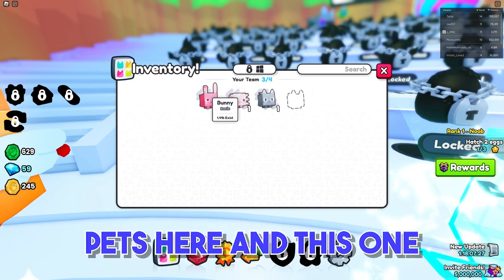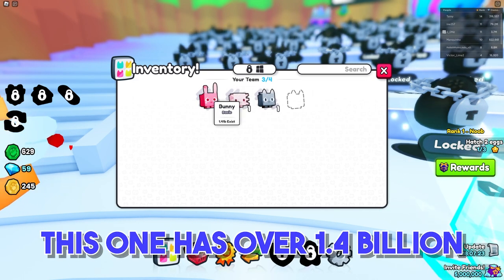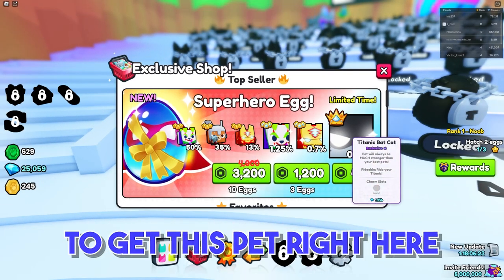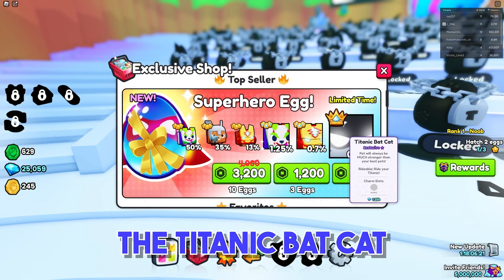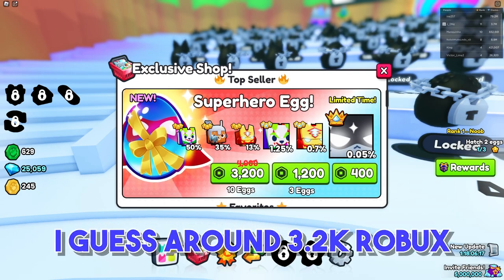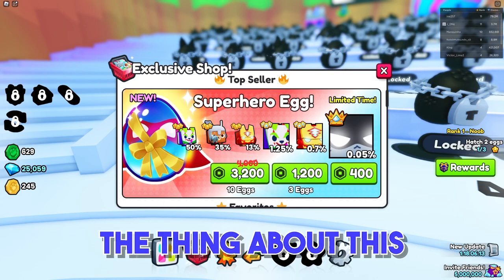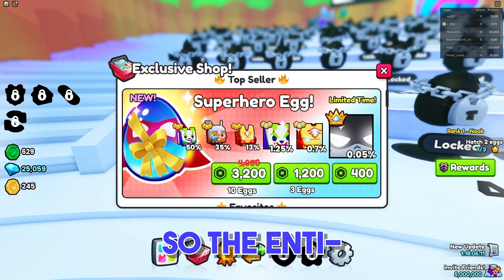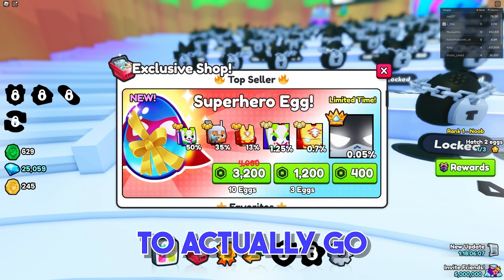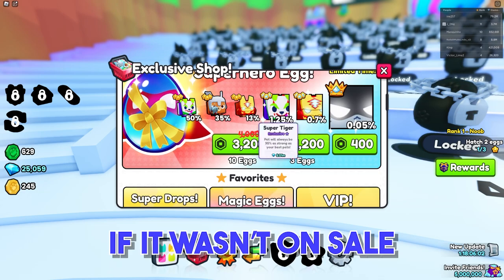So we have our pets here, and this one has over 1.4 billion that exist. There's a sale for the Superhero Egg to get the Titanic Bat Cat. If you spend around 3,200 Robux, you get 10 eggs. The thing is it's on sale, so it entices little children or just people in general to go for this package because they don't have to spend 800 more Robux if it wasn't on sale.